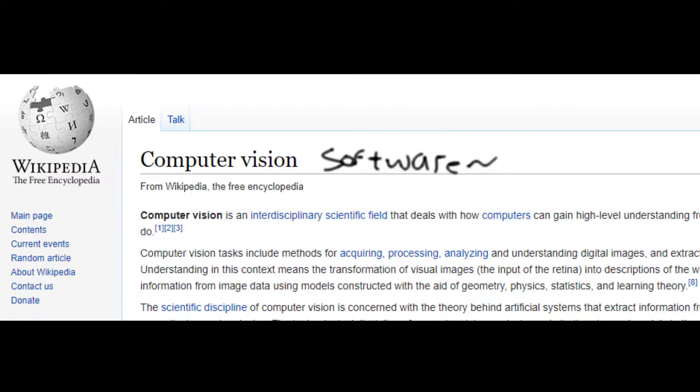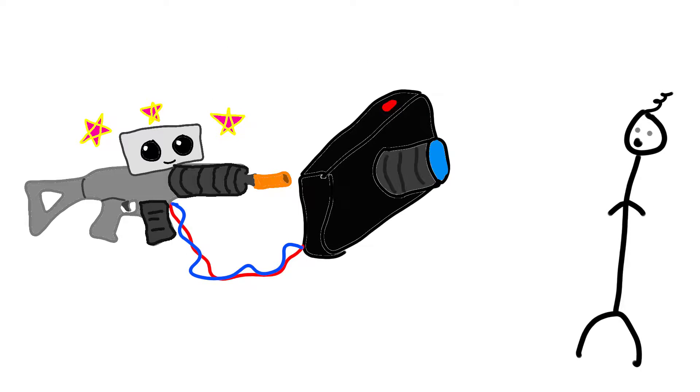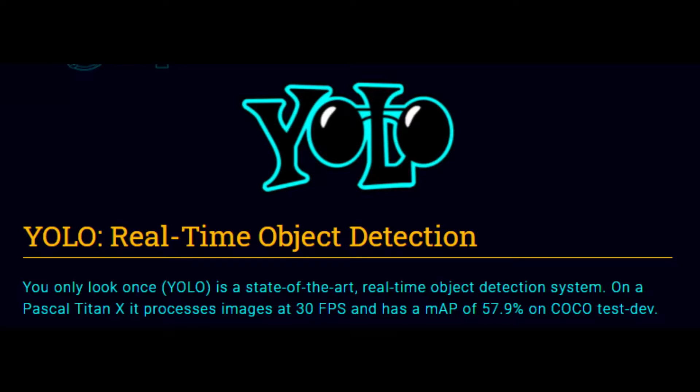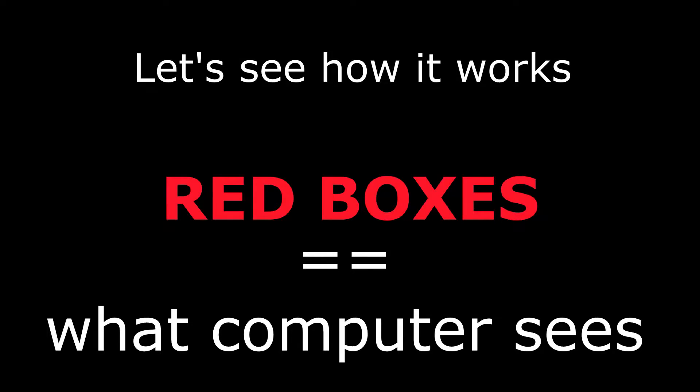The core function of the turret relies on something called computer vision software — in other words, it needs to look through a camera to find people. Let me introduce you to the glorious algorithm I'll be using called YOLO. I'm not kidding, that's the official name in the scientific paper, and it's probably the most reliable part of this entire project — mostly because everything else I did is just complete chaos.